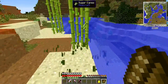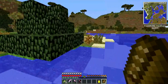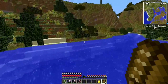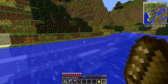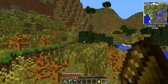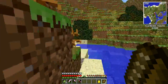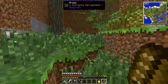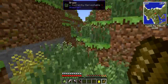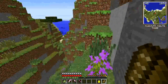I'll grab this sugar cane - always need sugar cane for paper. We need to get an enchanting table set up. You can't enchant Tinker's tools other than by using Tinker's Construct modifiers, which are your basic enchantments for Tinker's Construct. But having an enchanting table to spend some of these levels we've been gaining with our experience berries and essence berries - spend those levels to enchant our armor. I'd really like to get fire resistance, blast resistance, projectile protection - some of those nice enchants. I think it'll help us out a lot.